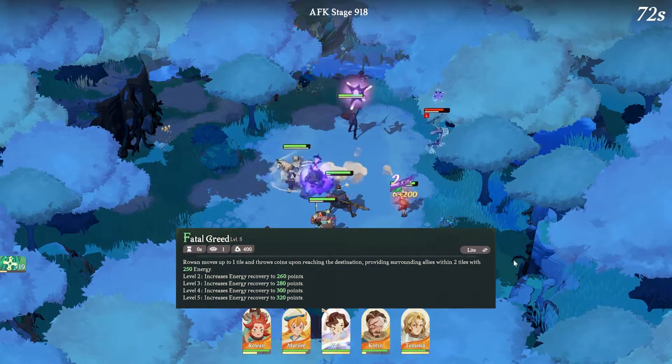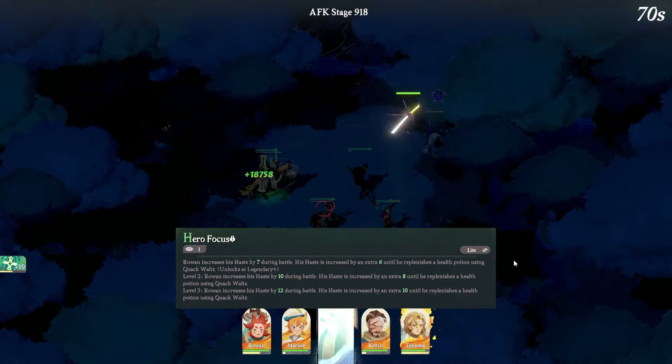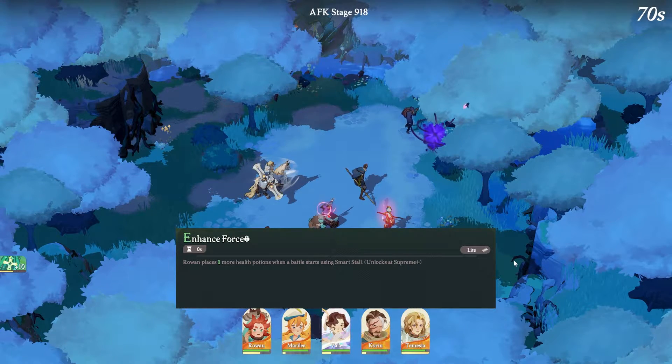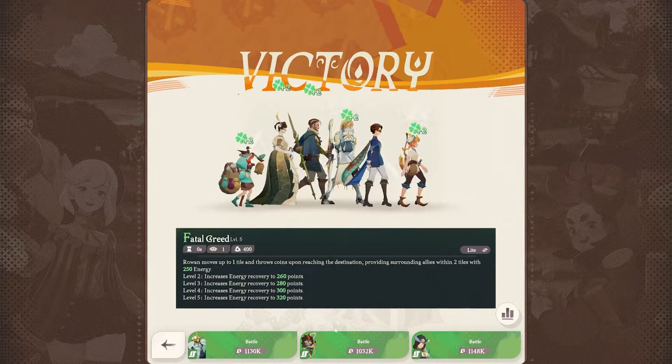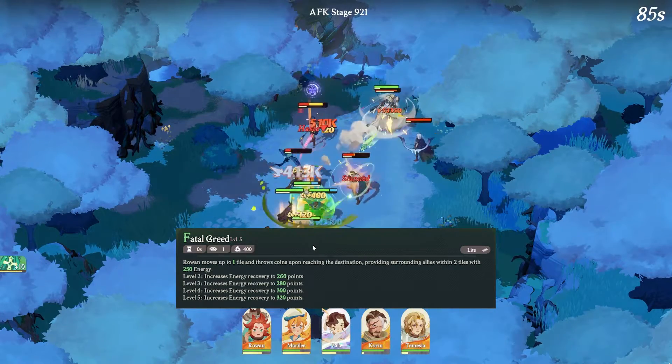So initially what you guys get with one copy is essentially what you're getting. The legendary plus, the mystic plus, and the supreme plus are going to be something you will not have access to unless you are able to pull more copies and then further enhance it. So let's take a look at what we are working with just initially.